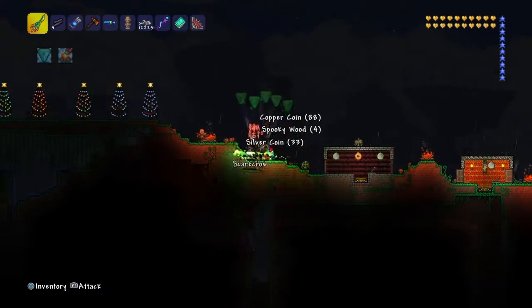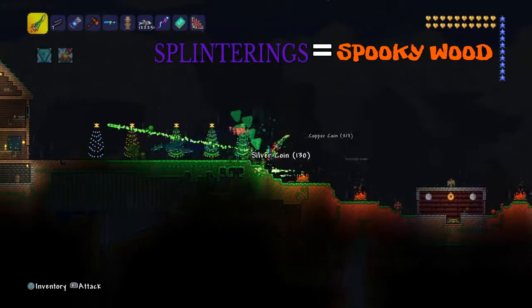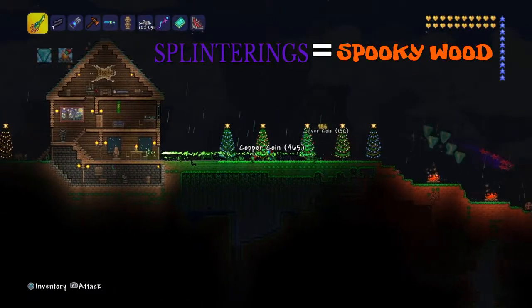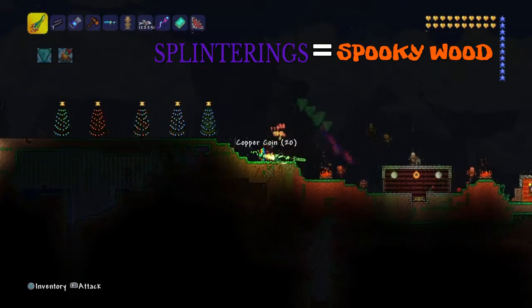Here's where you get the Spooky Wood — you get it from the little sapling guys. I don't exactly remember what their names are called — the Splintering. This is where you get the Spooky Wood.